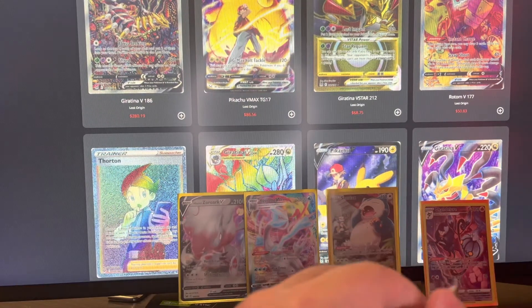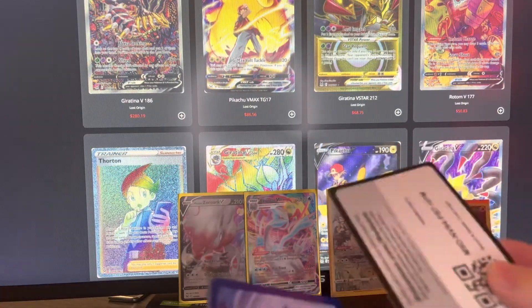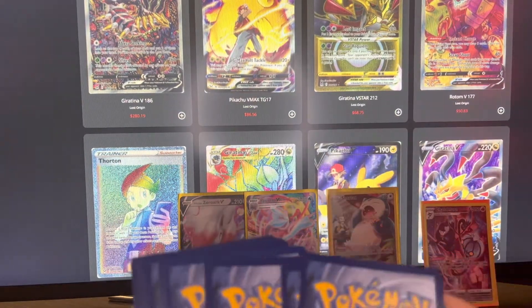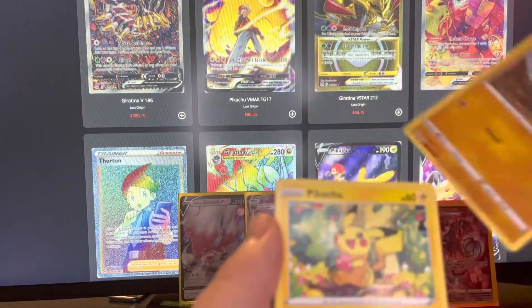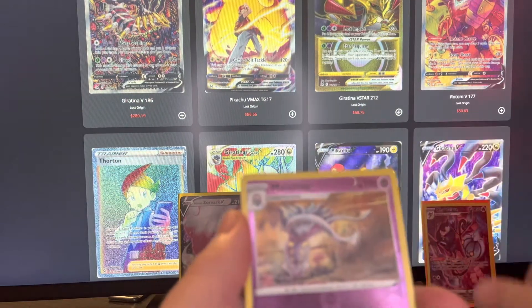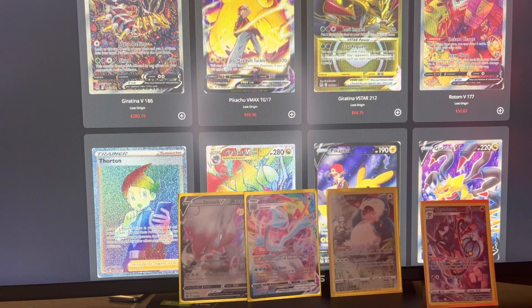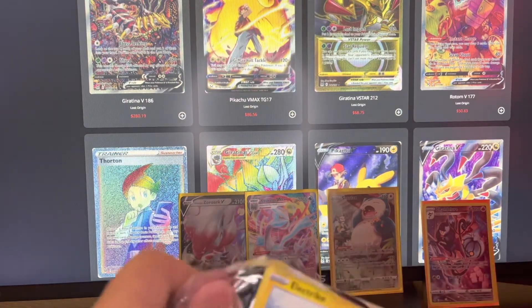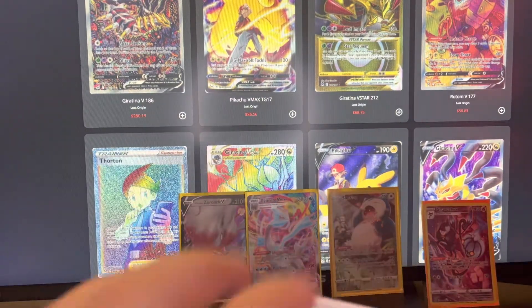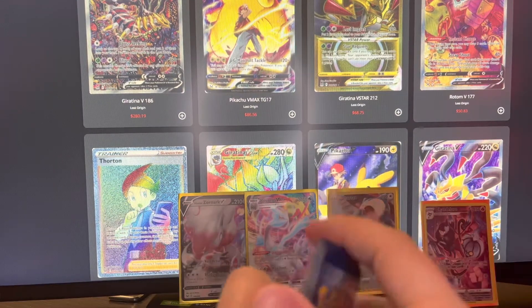Four packs left — maybe we can get a Rainbow Rare or another Trainer Gallery. Pack 10 continues: Lightning Energy, Thornton, Mienshao, Lee, Snover, Machop, Pikachu, Jinx, Oddish, Malamar Reverse, and a Manectric non-holo. I guess I'm kind of being hard on myself — I really wanted that Snorlax, so I'm really happy with that. Even if we don't pull anything else. I think there's a Gengar Trainer Gallery card that I really want to get, as it's my fiancée's favorite Pokemon.